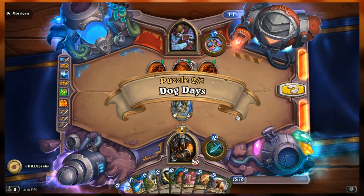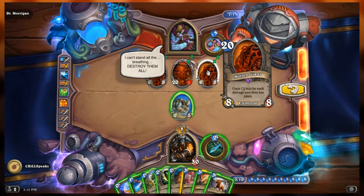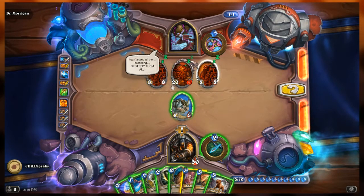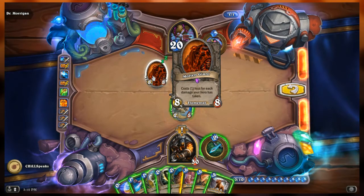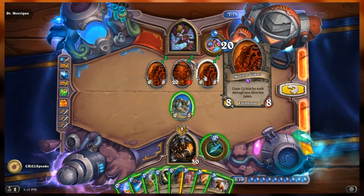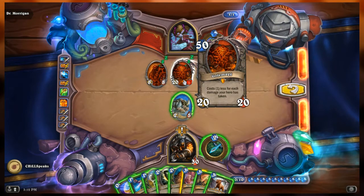Oh boy — is this their leader? Destroy them all! Alright, left to right we have the Molten Giant, an 8-8 that costs one less for each damage your hero is taking — Dr. Morgan has two of those. And in between the two Molten Giants there's Golemag, a 20-20 that costs one less for each damage your hero is taking.